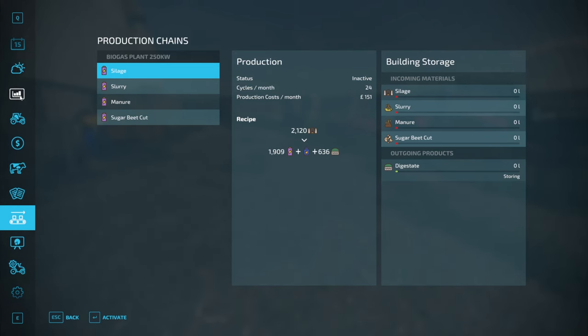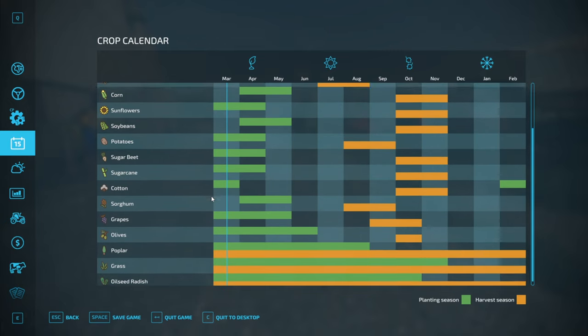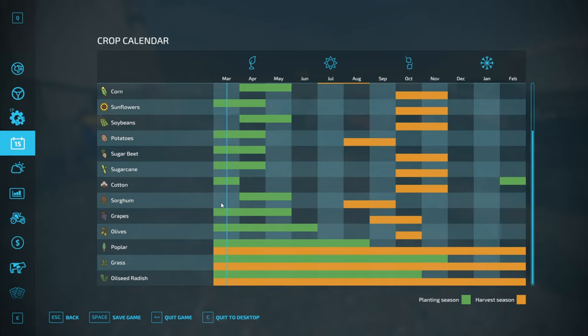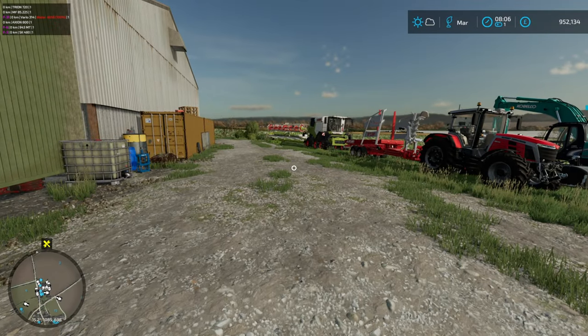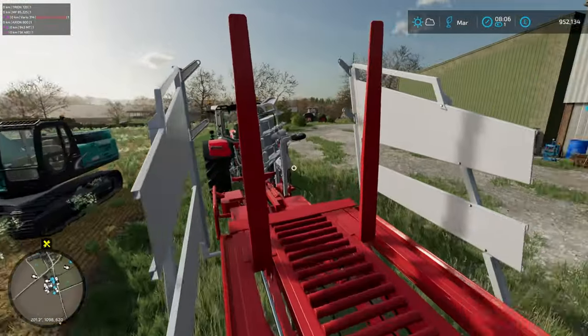We're now in the month of March. Can we plant anything yet? Let's see — we can plant oats, sunflowers, and potatoes. We're not into sorghum yet. I'm going to miss planting the wheat and barley because I wanted to make some changes to the map first, but that's all happening now.